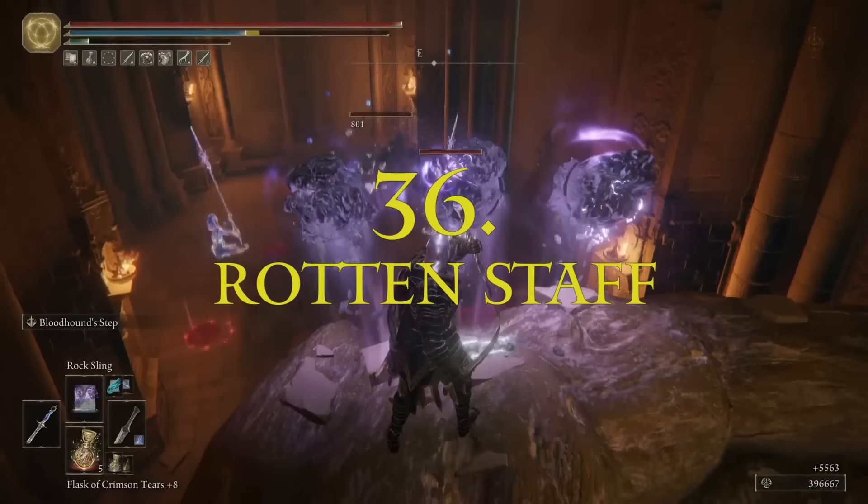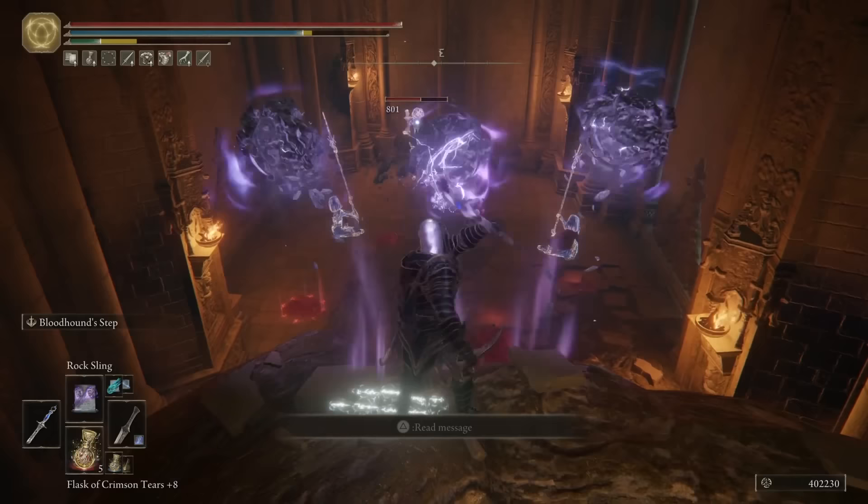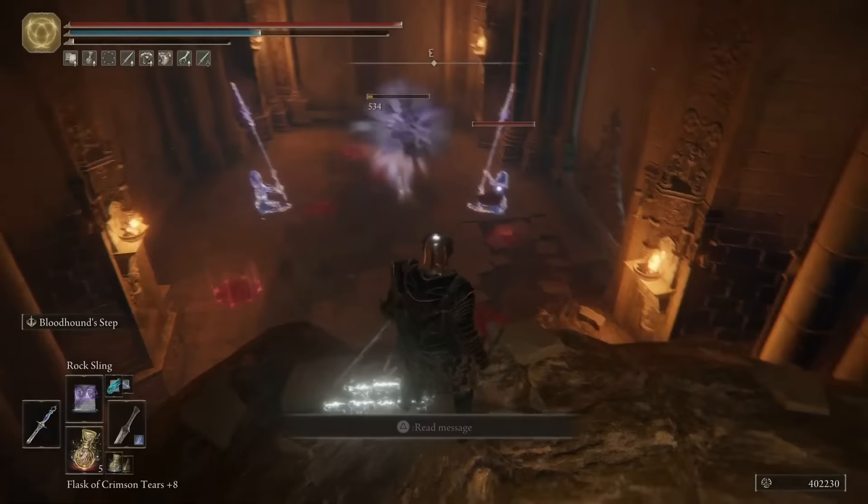There is a staff in Elden Ring that does scarlet rot damage as well as boosting crystal sorceries. To get it, go to a specific site of grace in the Haligtree — just over there you'll find three of those annoying crystal enemies. Hit the one holding the staff with something like rock sling until they die. If they don't drop an item, run back to the site of grace and rinse and repeat.